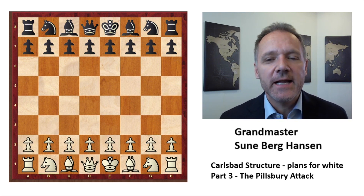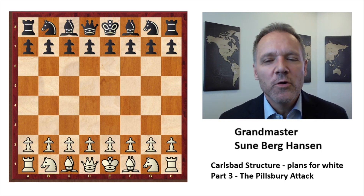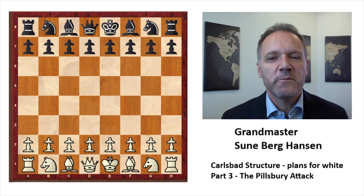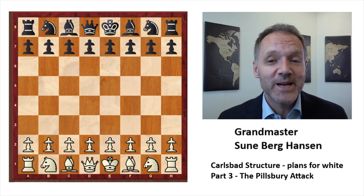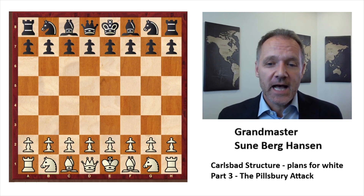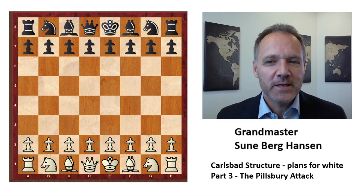It's sometimes a very strong plan. Even though when we look at black's options in the Carlsbad structure we will see how to deal with the Pillsbury approach, it's something you should always be careful about because when it's good, it's very good. Let's start with the game. This will be a short video. We are in the year 1900 in Paris.